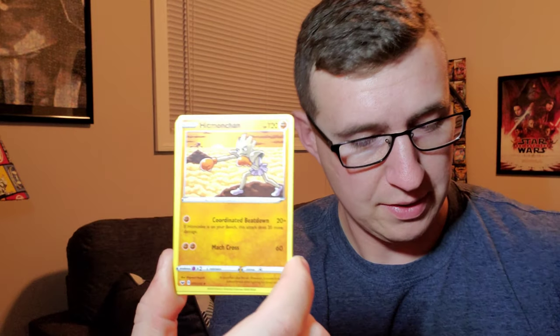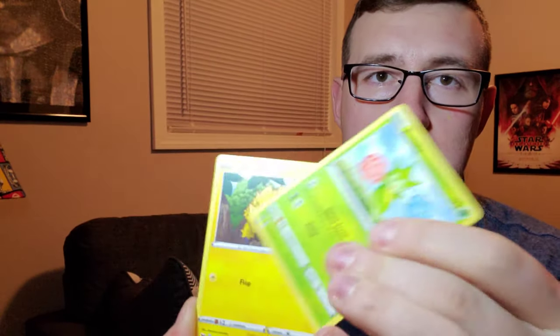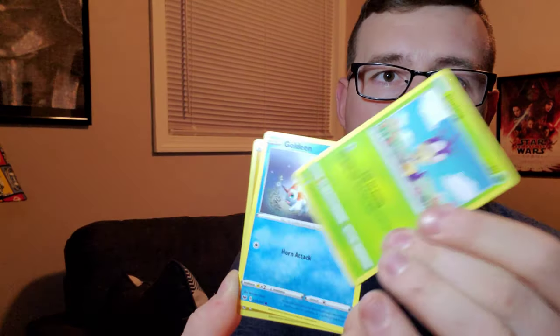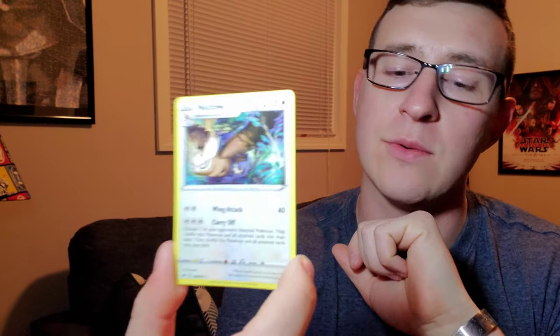Second pack of today's opening - started off in a really good way. There is your code card. Hitmonchan, Great Ball, we got ourselves a Linoone, Roselia, Joltik, a Silicobra, Blipbug, Goldeen, reverse Joltik, and we got a Noctowl as our rare.